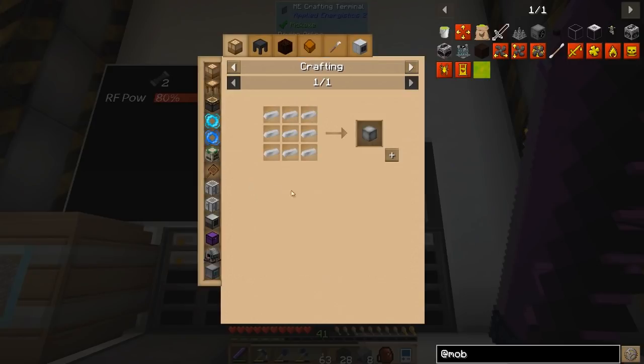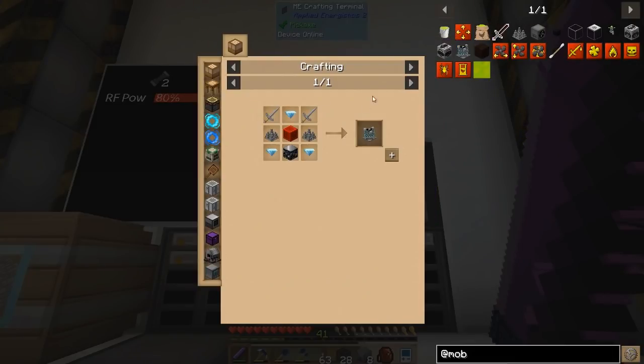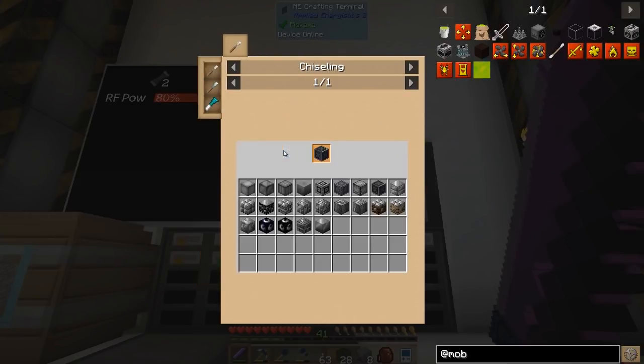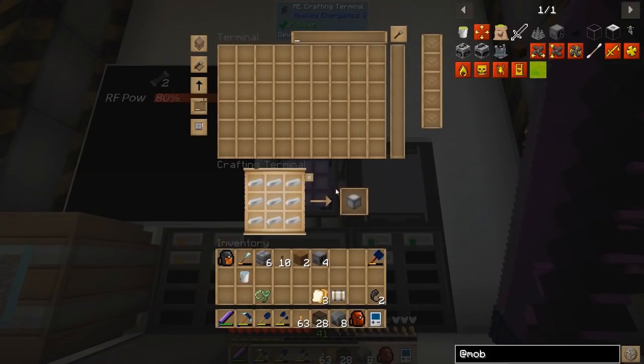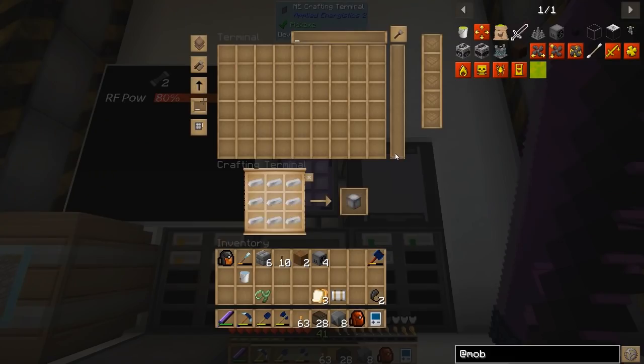We're going to need a block of iron, which I believe I have in the system. We're going to need a couple iron swords — let's toss those in. Block of redstone. We're also going to need two iron spikes, so we're going to need two more blocks of iron. And we're also going to need another six iron swords.